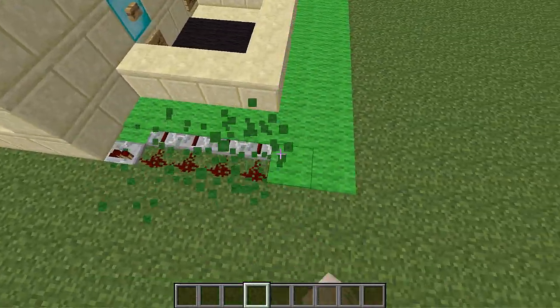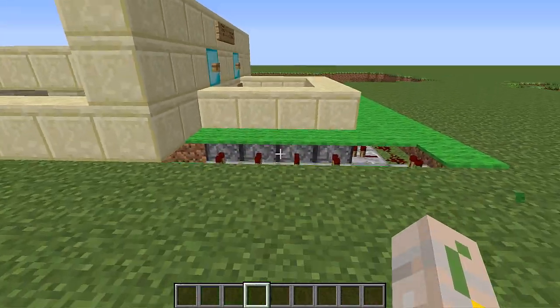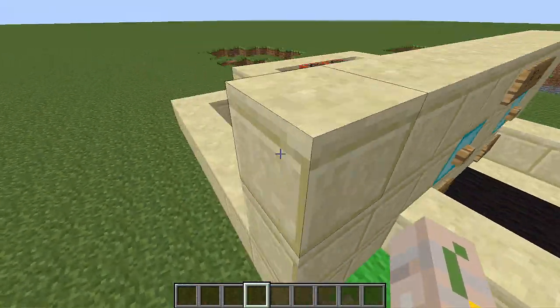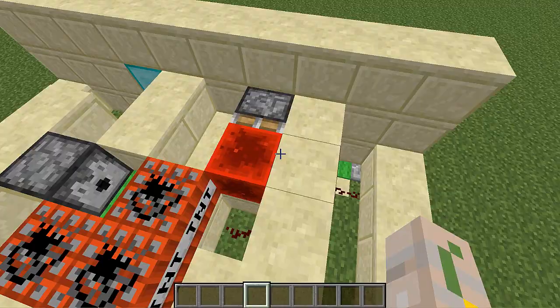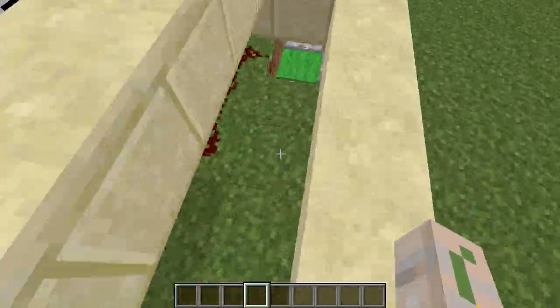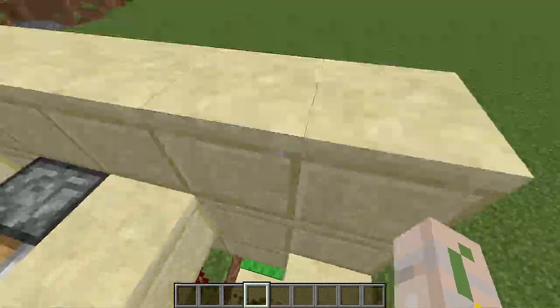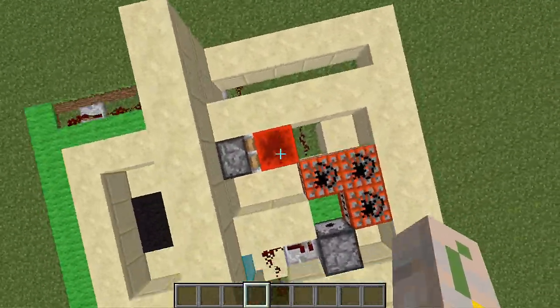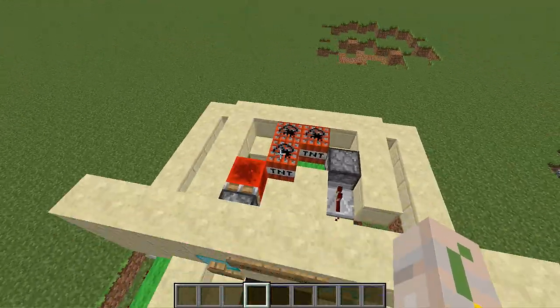So if we look inside, these are all actually pistons. And I just made a circle with these repeaters all the way around. The actual redstone comes from here. If I click this, obviously that will blow up, but it will also activate this redstone, which goes under here and activates all those pistons so we cannot get away. It's pretty self-explanatory — redstone block near TNT goes boom.